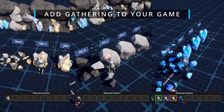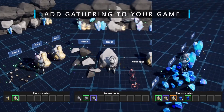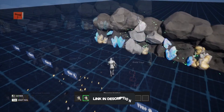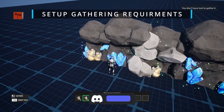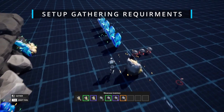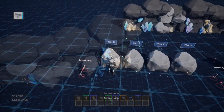First of all, we have the Gathering Resources Advanced System, and this is amazing because it is also multiplayer supported. If you're trying to mine ores, rocks, and so on with your pickaxe automatically without doing much and just integrate it into your project, this will be perfect. As you can see there are different tiers.